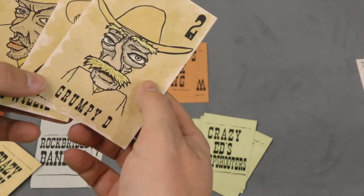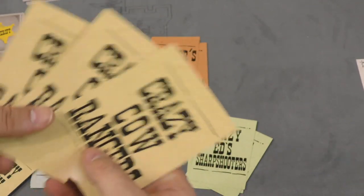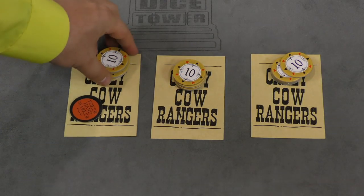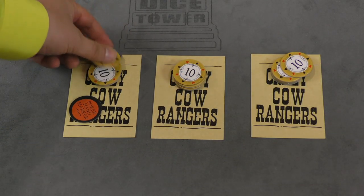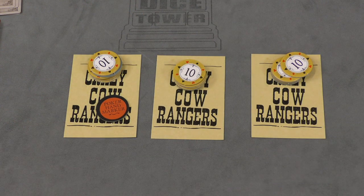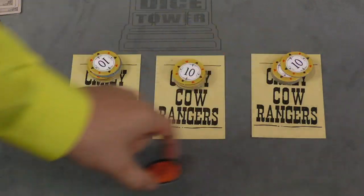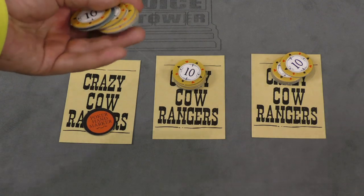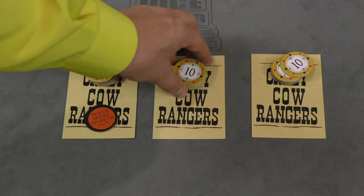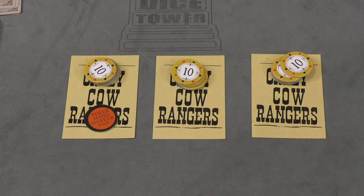So here I have a 2, 6, and a 5 — Grumpy Dee, Fancy Yancy, and Slick Willy — and you're going to put these down in front of you. Each person in your gang is going to get $100 worth of chips put on them, and the person to the farthest most left is going to get the poker hand marker. So you're going to be playing poker with this person, then the next round with this person, then the next round with this person. You must have $100 to play poker, so at the beginning of a round before the poker happens you can redistribute money all you want.